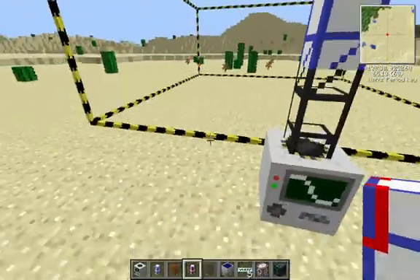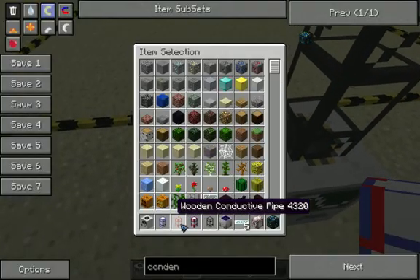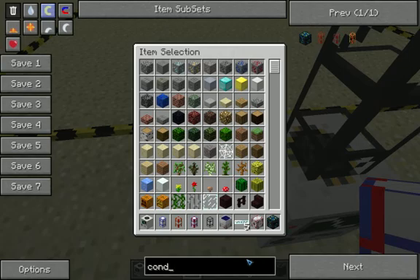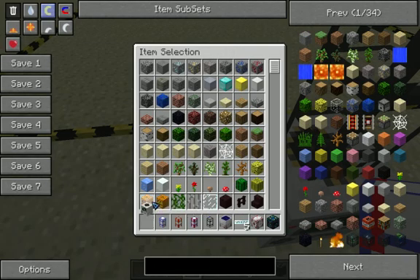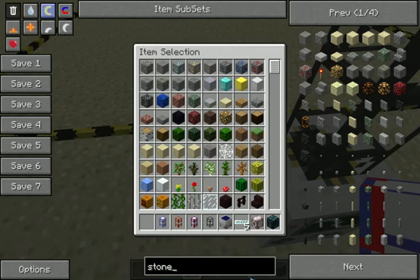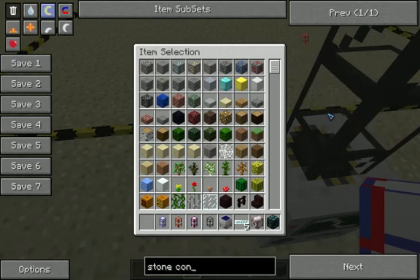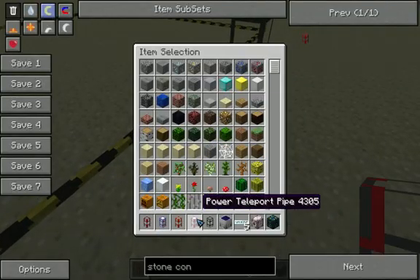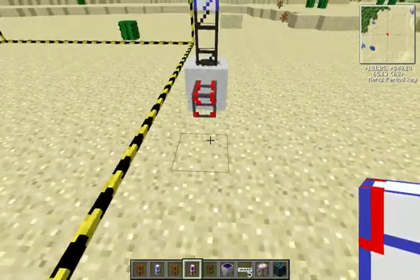So that's the item teleport pipe. Then what you want to do is grab a stone conductive pipe — I will need this. You want to grab a stone conductive pipe, throw that right there. And then you want to grab a power teleport pipe and put that right there.